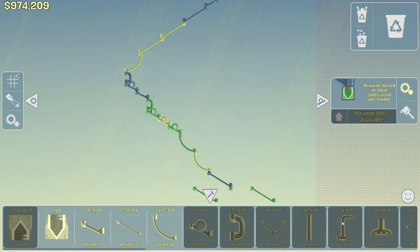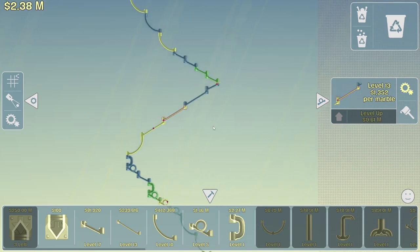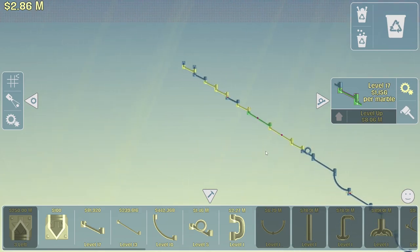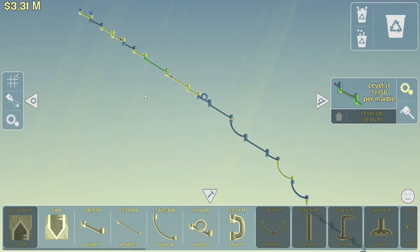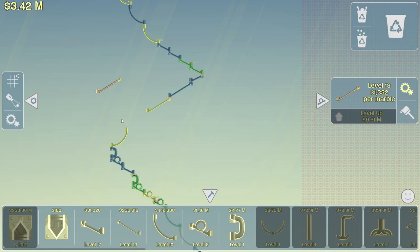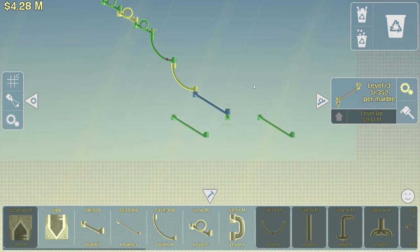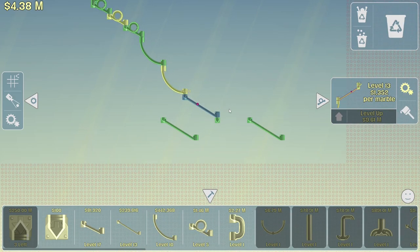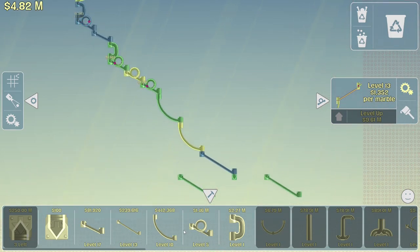We need to make enough money so we can go back up. I think we need one of these guys — I need 78 million. How am I going to get to 78 million? I can't upgrade those, I definitely can't upgrade anything. 17 million to upgrade that — my Lanta. Well, it looks like we're stuck again. At least we're millionaires though, and we're making pretty decent money pretty quickly. But we're kind of locked — once again we have to wait for the millions to pile up.